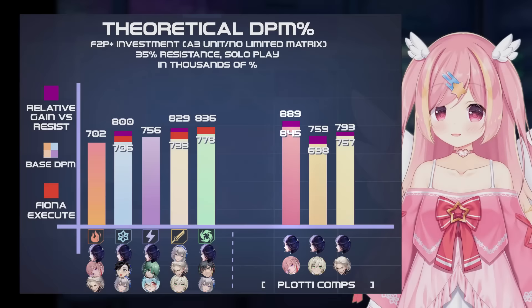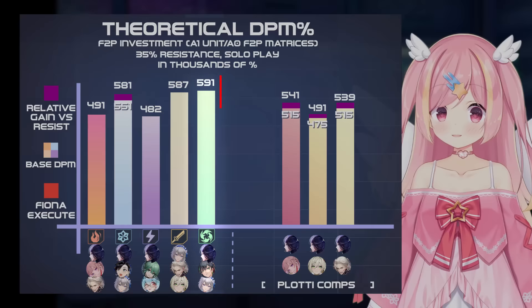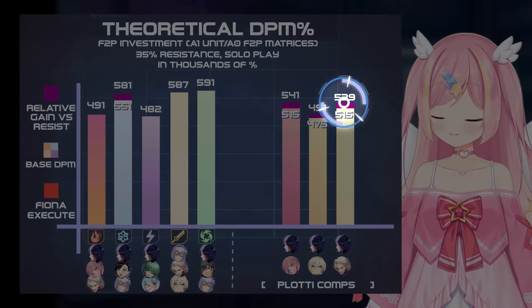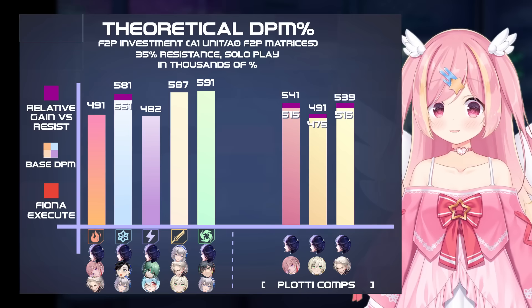Finally, at an FTP A1 investment level, the Triple Altered comp remains the strongest, with the Plotty Zeke comp roughly equal to the Faiza comp. Overall, the Plotty power levels are fair across the board, despite how heavily valued her advancements and matrices seem.